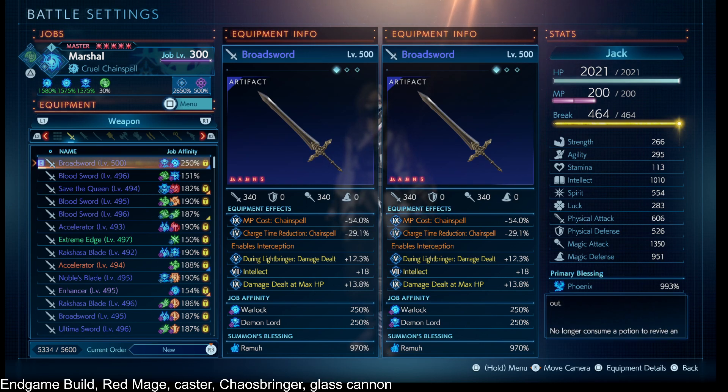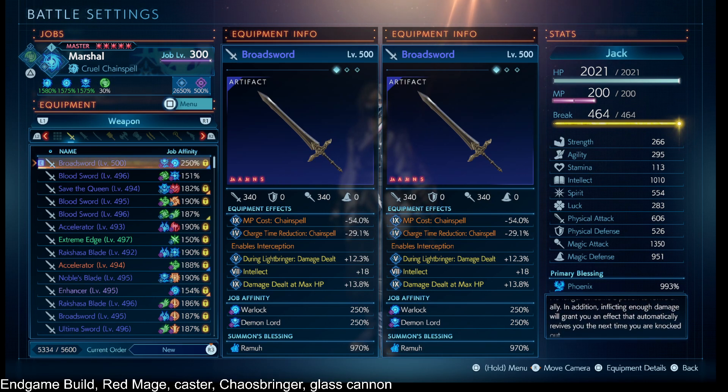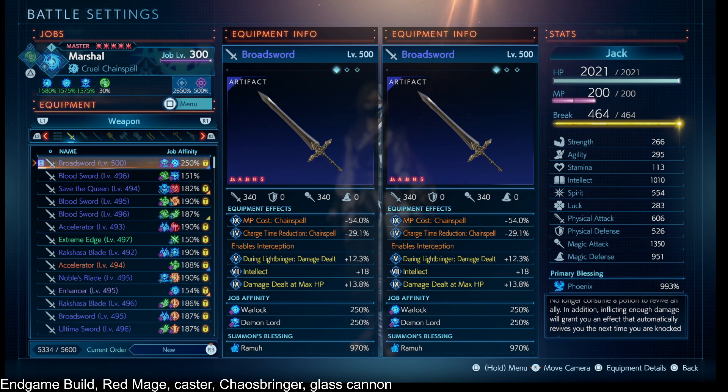If you don't have Ramu, there are other options like Shiva or Fenrir that give a good amount of intellect as well, but I'm using Ramu. Stacking that up and trying to find the two highest damage delts I can get my hands on. We also have interception on our sword just as a backup safety precaution.